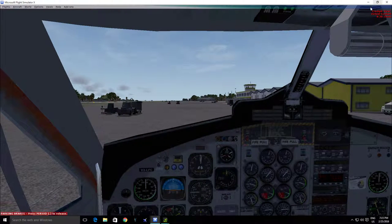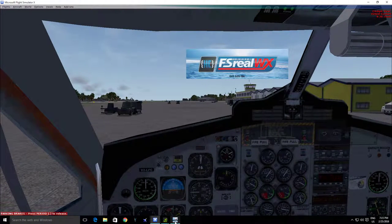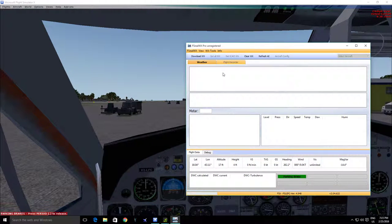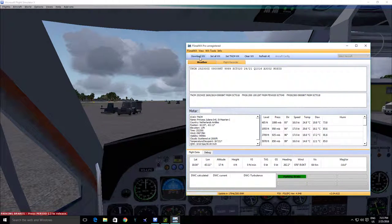I do apologize — the plane is a little bit loud. We are going to grab our weather here. We'll just let this load up. I do use FS RealWeather Pro. Now, if you're looking for full payware graphics and everything like that, I am not your guy. I do have good weather graphics and good payware aircraft; however, my scenery isn't on the dot. I don't have any payware scenery as of now — I hope to get some in the near future, but as of right now I do not have any at my disposal.